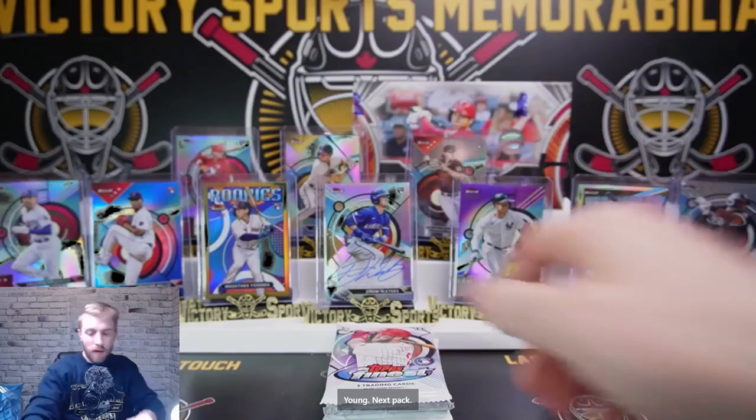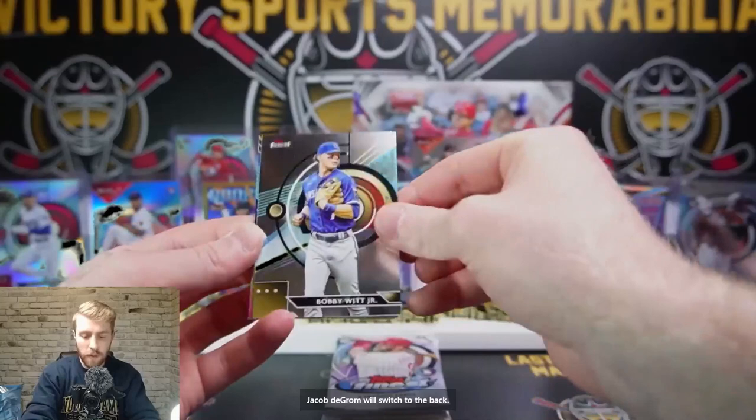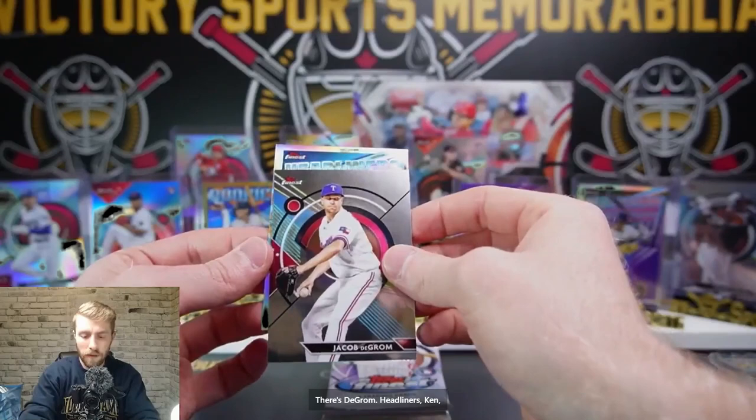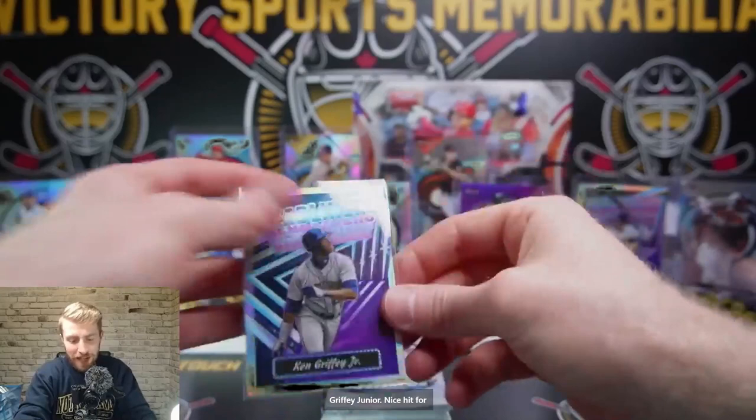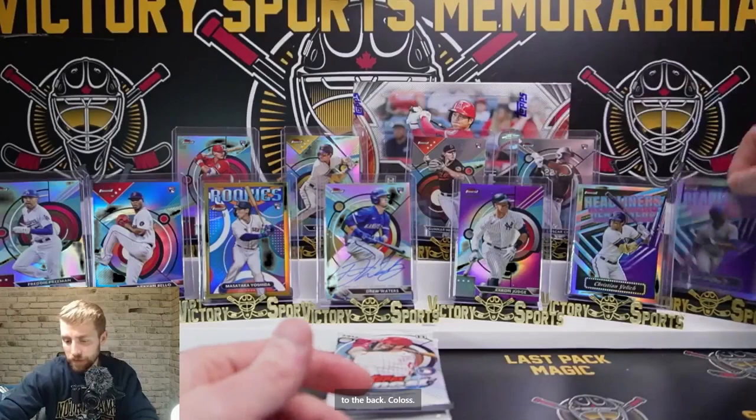Matthew Liberatore. Jacob DeGrom. Bobby Witt. Tovar for the Rockies. There's DeGrom. Headliners — Ken Griffey Jr.! Nice hit for Seattle. That's really cool — I love these Headliners cards, look at the design. We'll move Colas to the back.